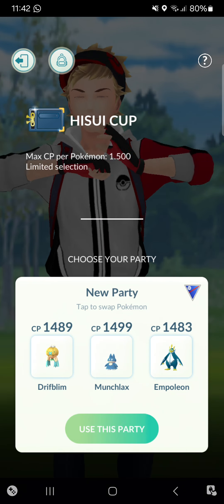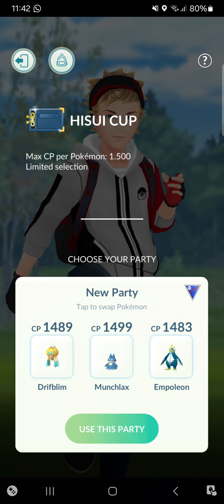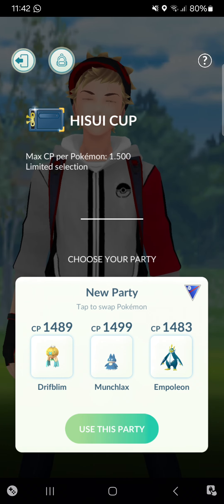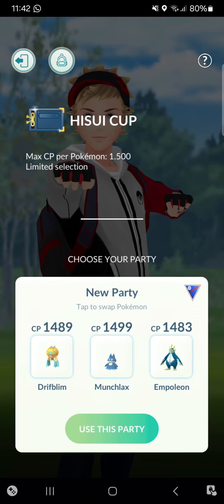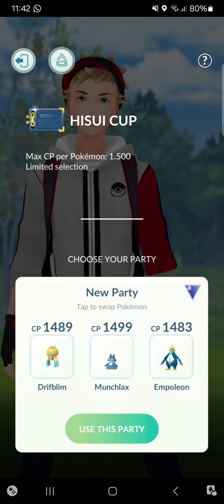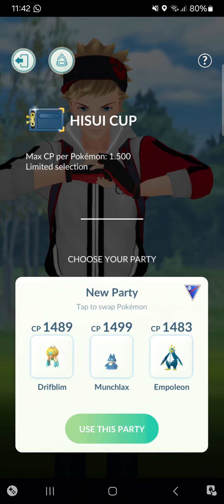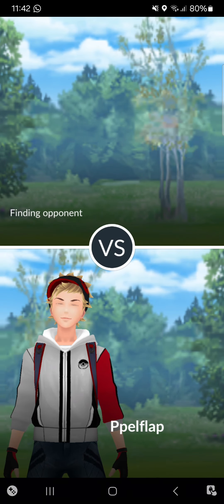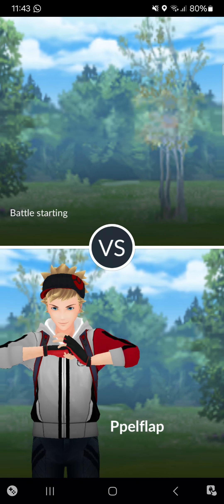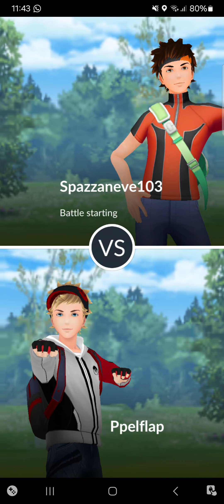Welcome back to this new video. Today I'm doing the Hisui Cup where you can only use Pokemon from Generation 4 or the Hisui region — things like Sneasler, Wyrdeer, Hisuian forms, and Samurott. Today I'm going to test Munchlax in the Hisui Cup, assisted by Drifblim and Empoleon. Munchlax is a Normal type with Lick as fast move, and Body Slam and Bulldoze as charged moves. Let's hop straight into the first match.